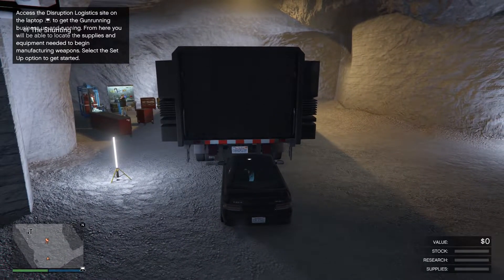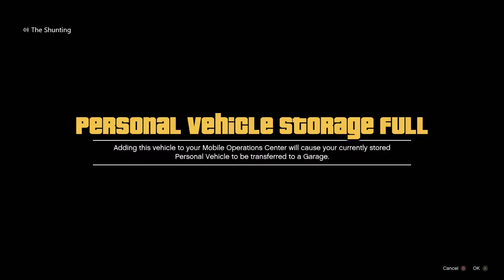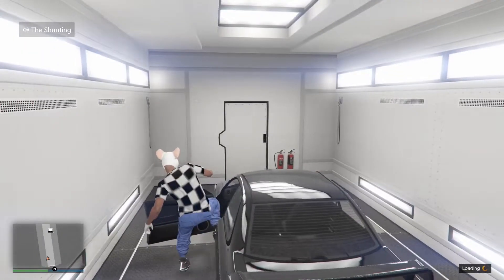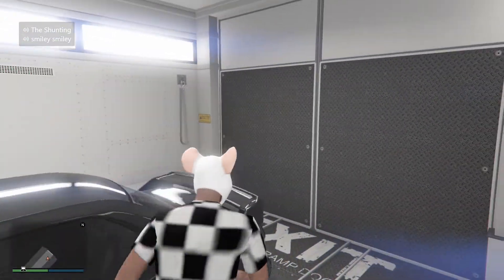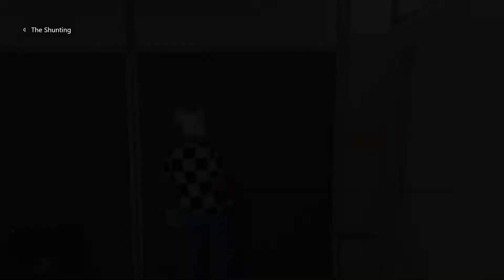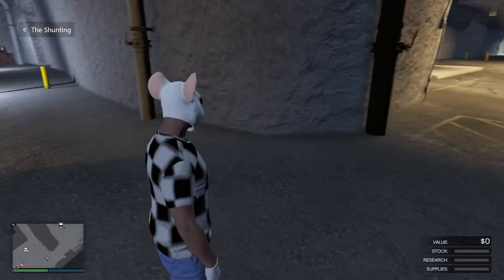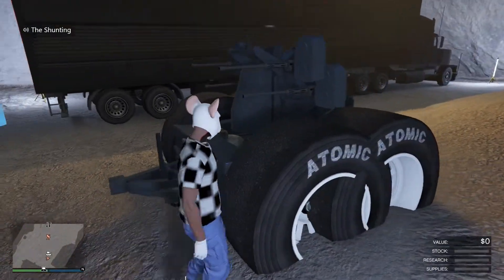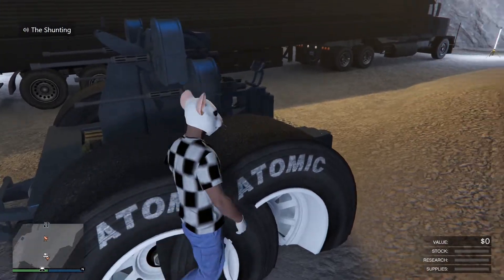Press right on the d-pad and press OK on the alert. It should put you in the back of the Mobile Operation Center. Get out from there — and now you should have your modded AA trailer, as you can see right here.